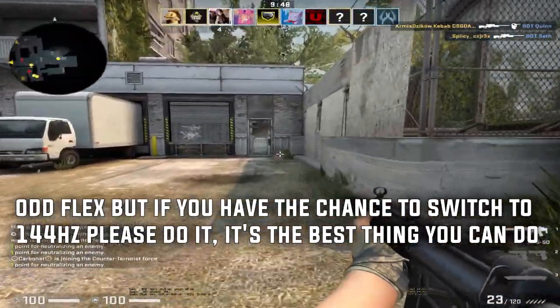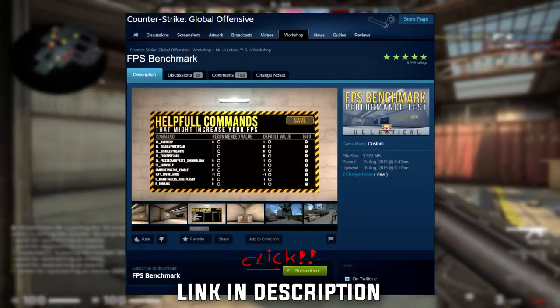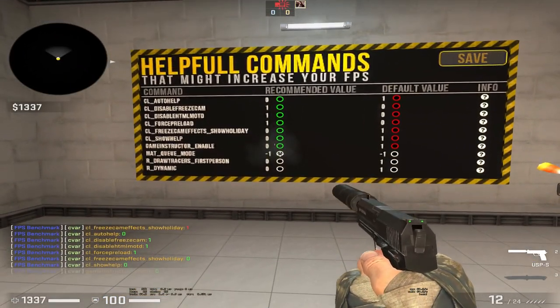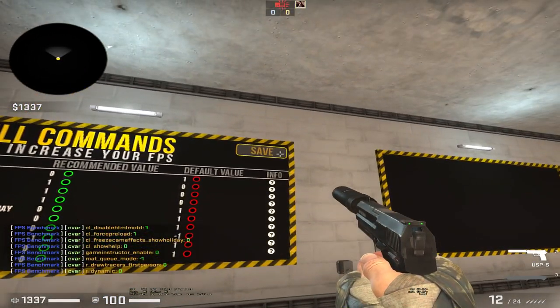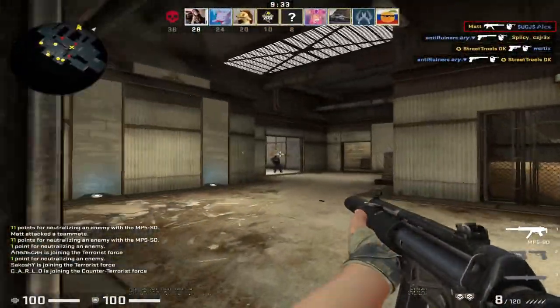The next thing you want to do is download the FPS benchmark map on CSGO. It's a workshop map where you can benchmark your FPS, but it also offers some extra settings. Just download the map and shoot at the settings to apply them. You can probably already tell you've got a little bit more FPS if you didn't apply those settings before.